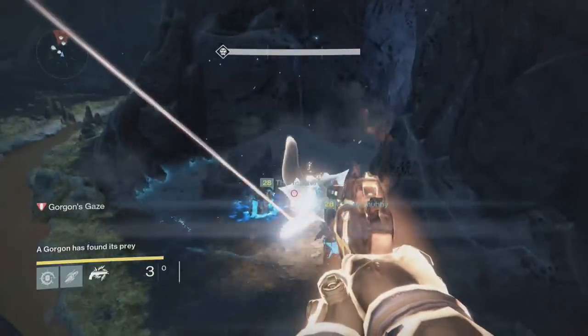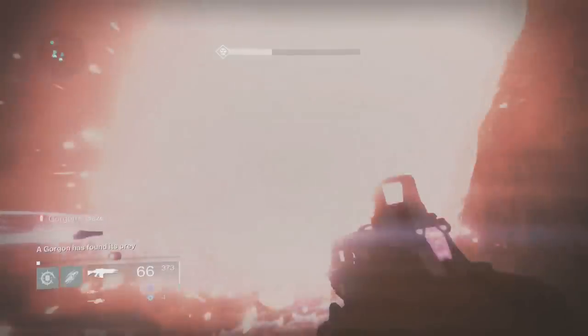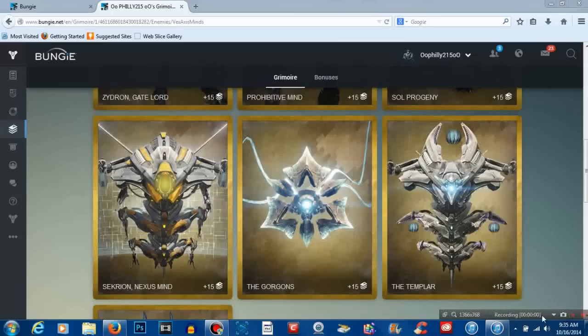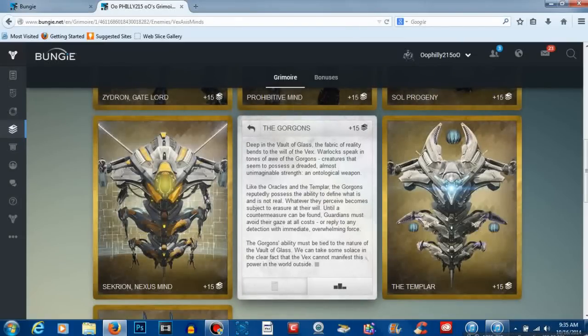If done successfully, you will kill the Gorgon and it will say 'the Gorgons are now stronger.' When you do kill a Gorgon it makes all future Gorgons stronger. All you pretty much get out of it is a Grimoire card, and that's about it. But there you go guys, that's how to kill a Gorgon in Destiny.